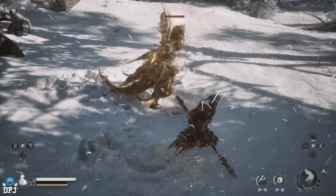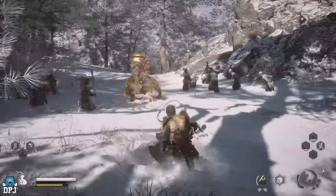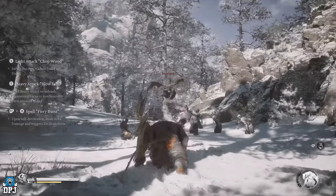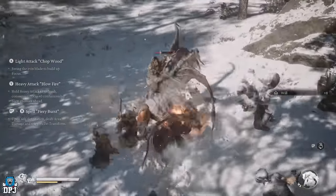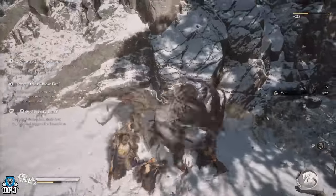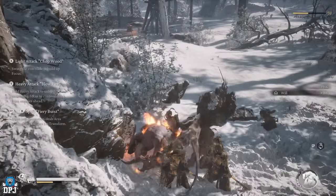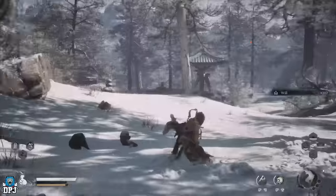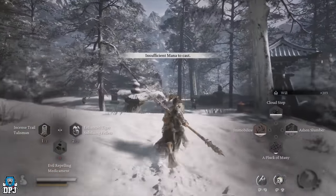So how do you get out of it? When you transform, this takes you out of the glitch. As soon as you come back into your normal monkey self, you're now out of the glitch — and you'll see that right here. Boom — I'm out of the glitch.